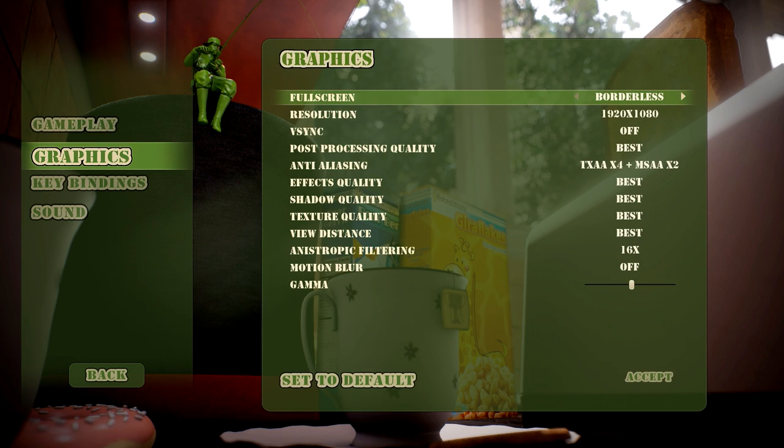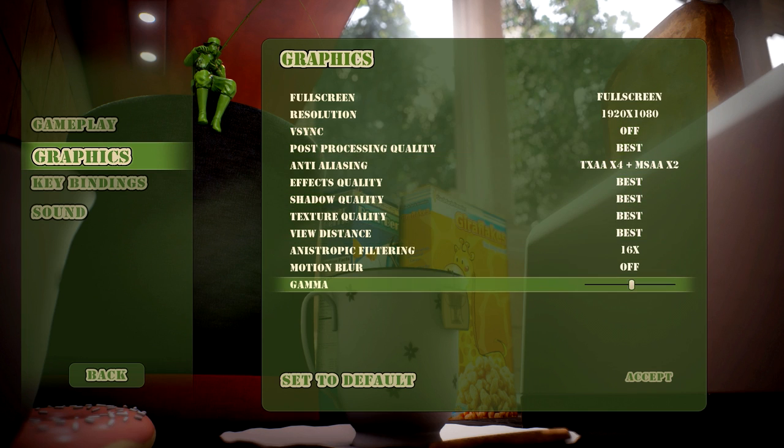Moving on to graphics. First setting is your screen setting — you have full screen, windowed, and borderless, which is nice to have. I'm playing at 1080p resolution, and the rest of the settings are defaulted to match my card, so I'm running the game at best settings. All the way at the bottom you can change your gamma, which is pretty standard. Now, there's no FOV slider, but for a game like this the FOV is really fantastic and I don't really see a true need for one. However, an FOV slider is never a bad thing to have. The game comes with everything it needs — it's a very pretty game but not graphically demanding, so I won't dock it for not having tessellation or anything like that. I think it's a pretty fair settings menu.